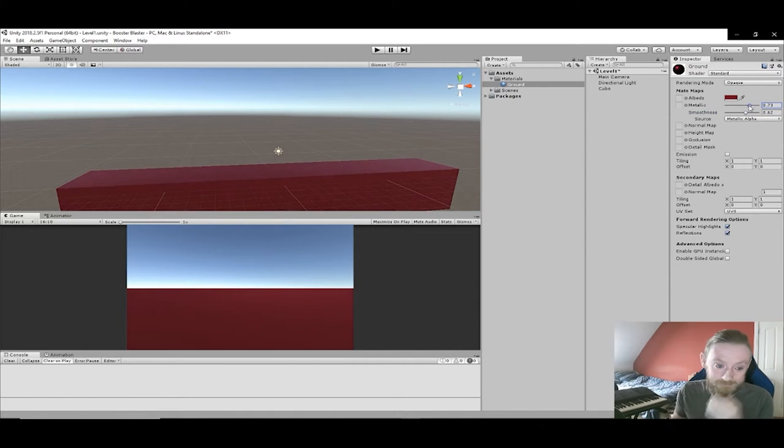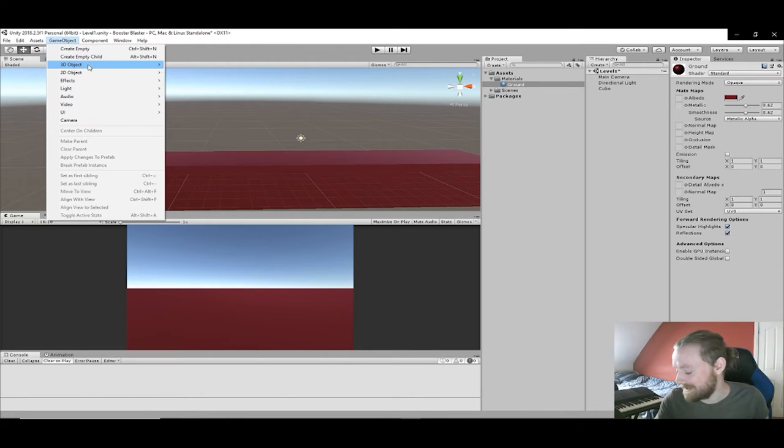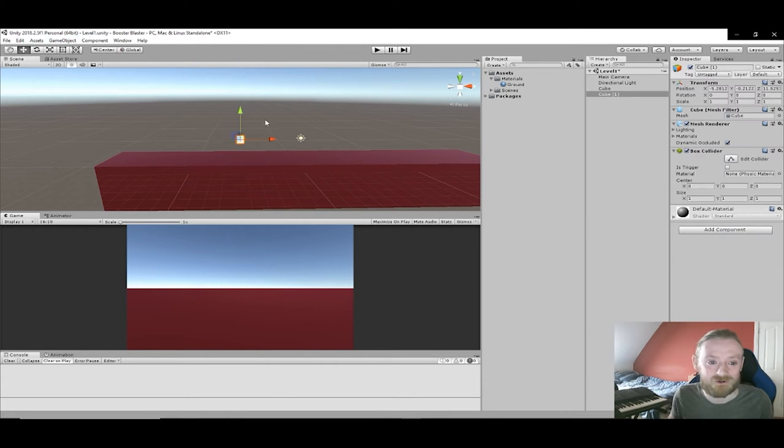In theory, that is the plan. Let's just make it red because, you know, red is bad. So don't touch the red part. The ground is lava — if anybody played that game when they were kids, jumping across the furniture.